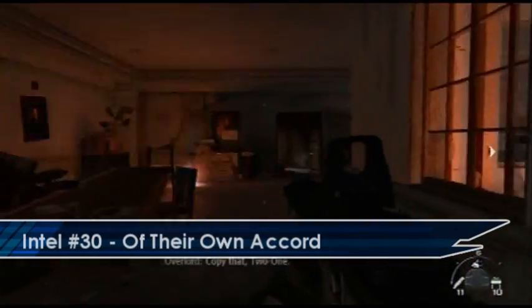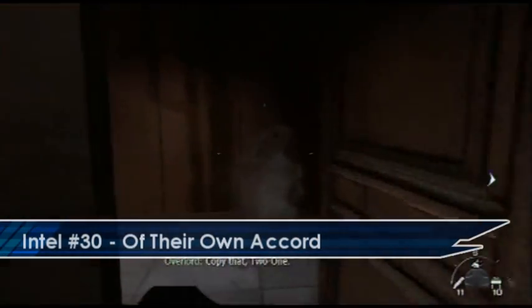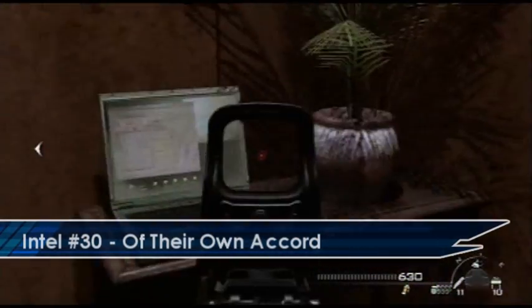Later on in the level, just before you destroy the missile launcher, if you turn left and go down into this little room here you'll find your Intel.